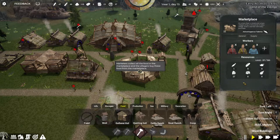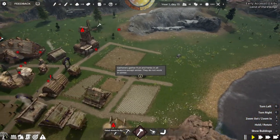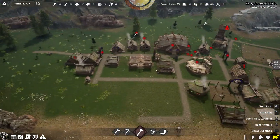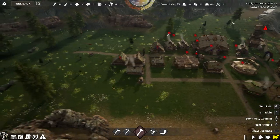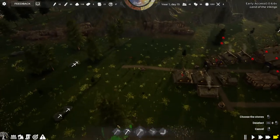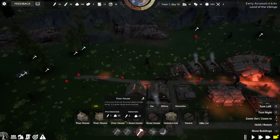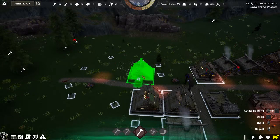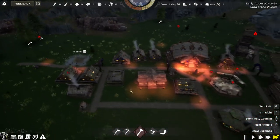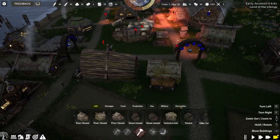It would show up here if there was dairy. We'll get those houses built. We're going to need a lot of stone. Let's check on our job management — we can get one more builder, and we've got tons of laborers. We may as well just get them doing stuff. And I'll get a robust poor house built out here.